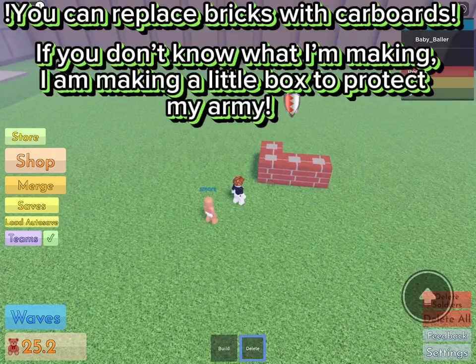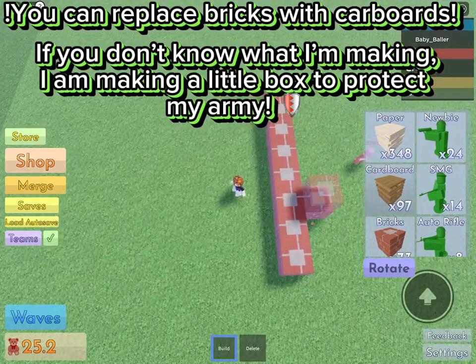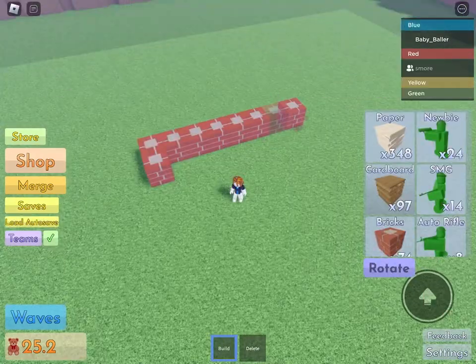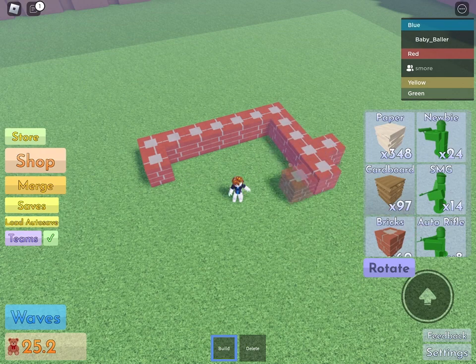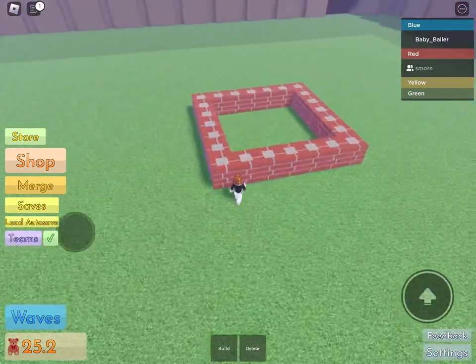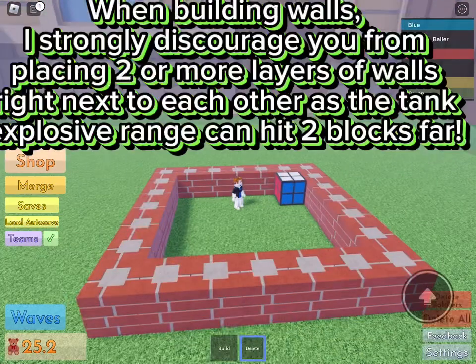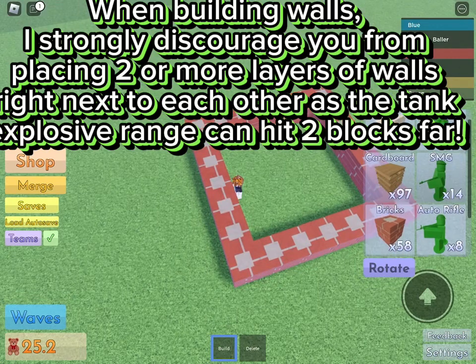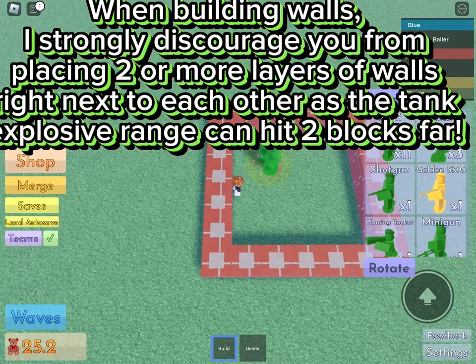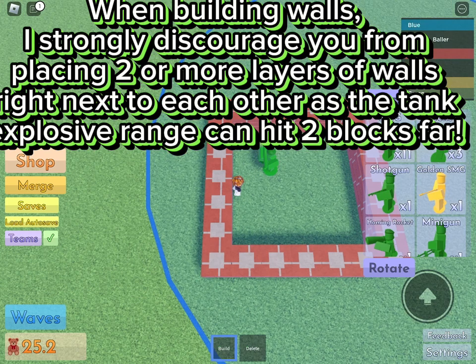I am making a little box to protect my army. When building walls, I strongly discourage you from placing two or more layers of walls right next to each other, as the tank's explosive range can hit two blocks far.